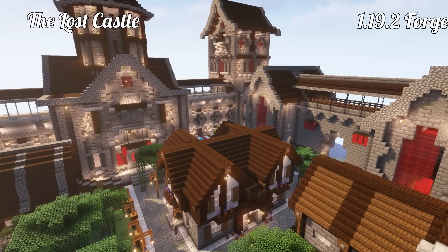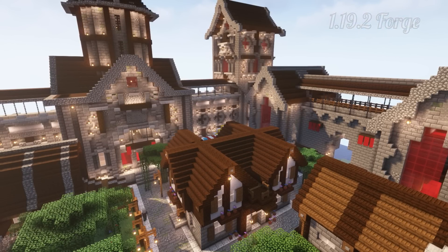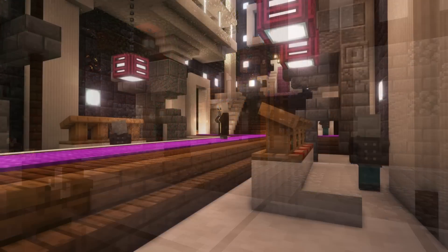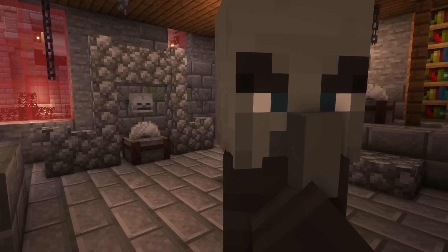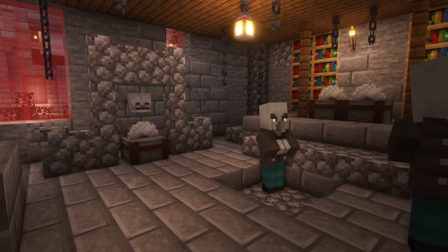The Lost Castle — 1.19.2 Forge mod. By trading with the Cartographer, the player can get their hands on a map to the Lost Castle. This massive structure is filled with loot; however, it is overrun with pillagers. This new challenging landmark will make every playthrough more interesting without overwhelming it.